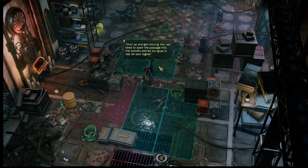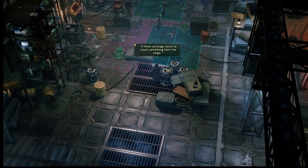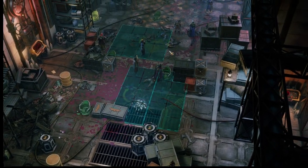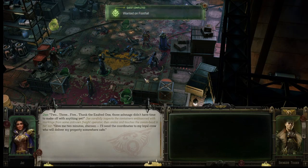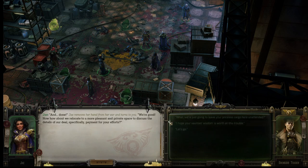I've got to heal people up. 'Do these ash mags dare to touch something from the cargo? Give me two minutes, Shireen. I'll send the coordinates to my loyal crew who will deliver my property somewhere safe.' And done. She removes her hand from her ear and turns to you: 'We're good. Now, how about we relocate to a more pleasant private space to discuss the details of our deal — specifically payment for your efforts.'